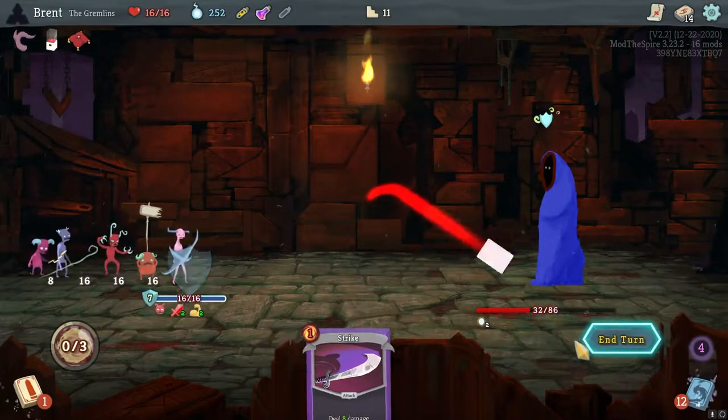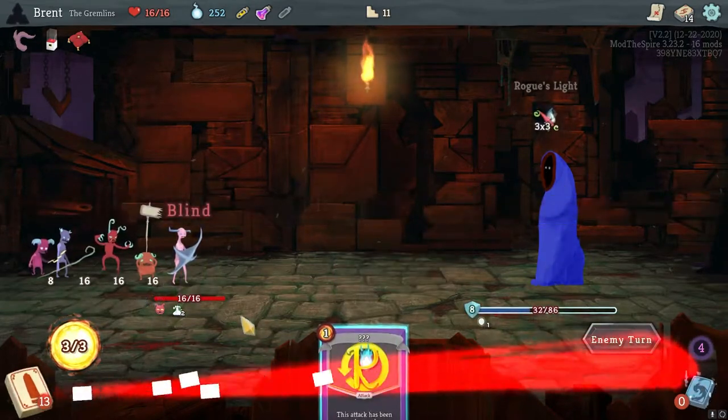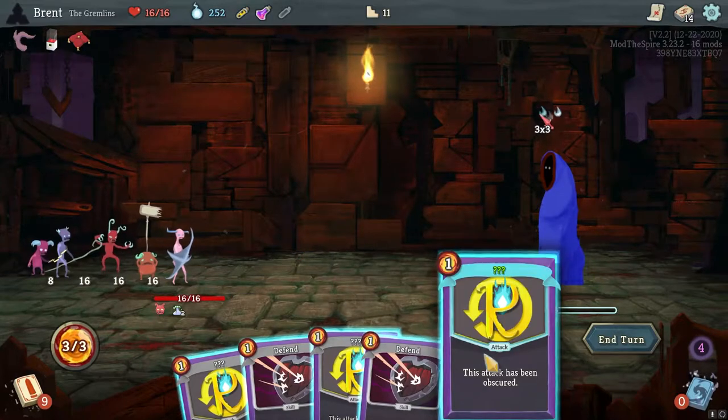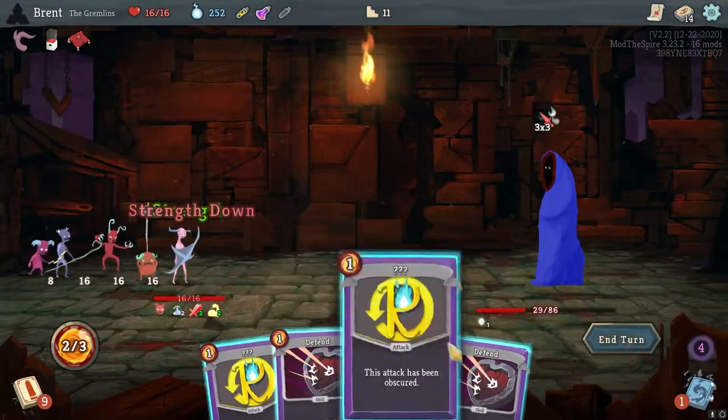And we'll get that defense in here. We have your attacks obscured - pretty annoying. This is an upgraded one, so this is probably our strength card. Six coming in, we'll play one defend, and this is probably just a basic strike.